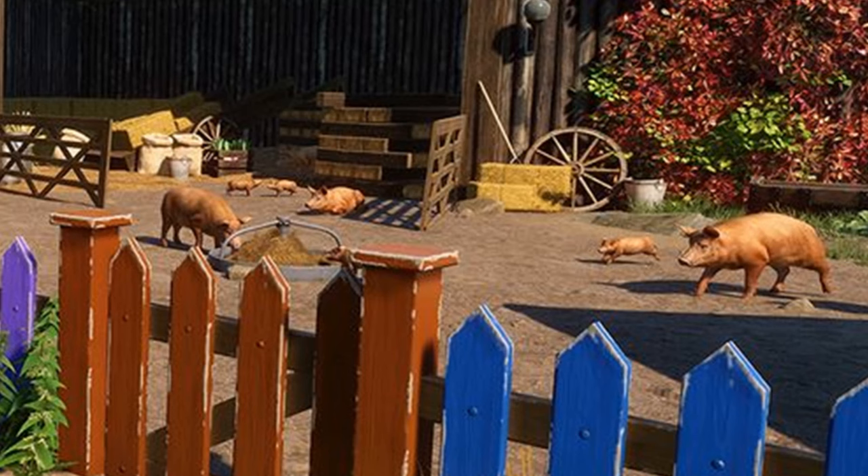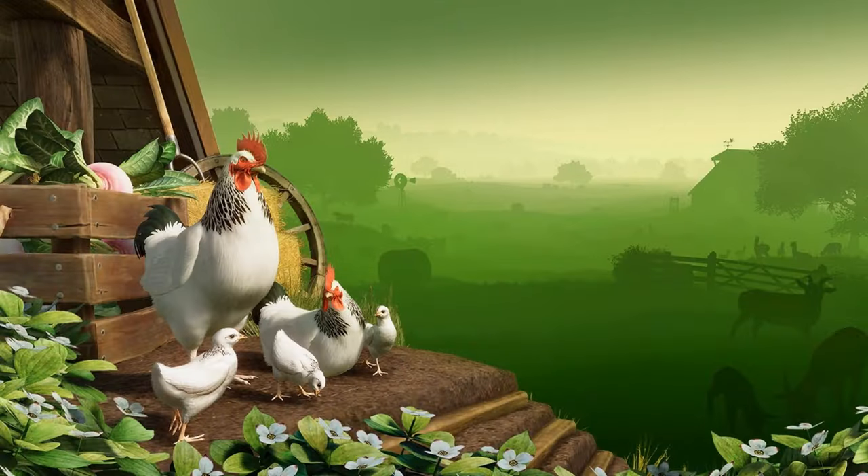These friendly animals may even interact with guests if they are in the mood for attention. You can add a charming rural feel to your zoos using straw bales as benches or repurposed cable reel tables for guests looking to stop for lunch. The pack also introduces several picturesque fences and gates alongside classic cast iron water pumps, wells, wind pumps, weather vanes, and foliage.